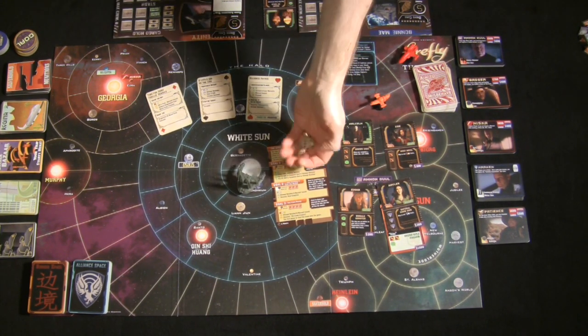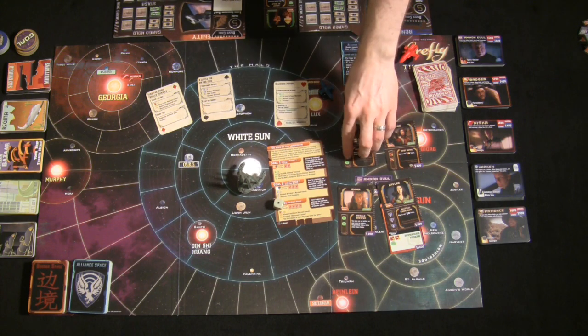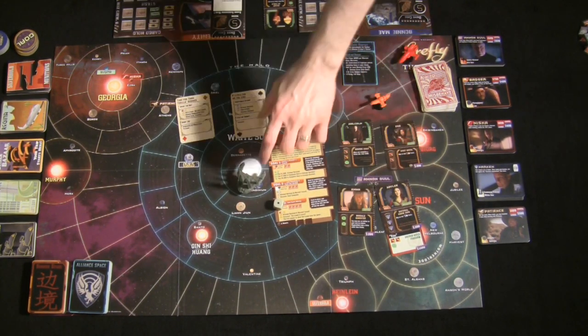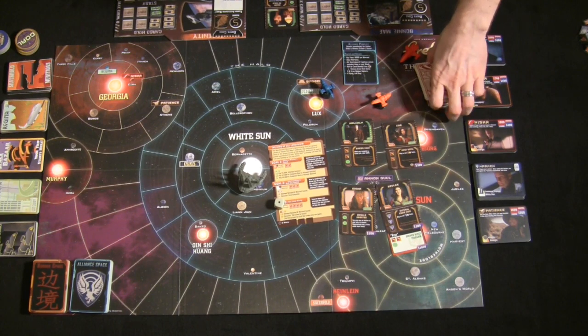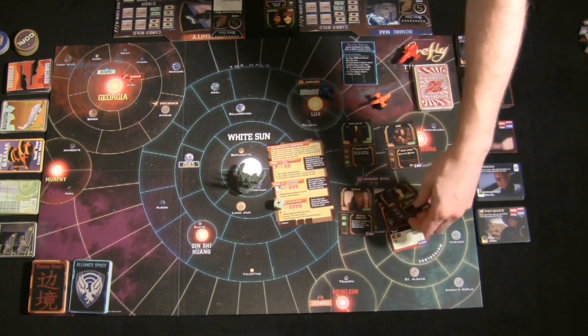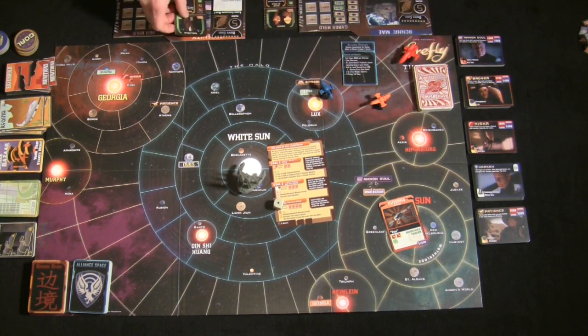For every skill check, roll the die, add all relevant bonuses from your crew and equipment for that skill type — Fight, Tech, or Negotiate — compare to the required threshold, and the card tells you whether you pass or fail. Some skill challenges have special modifiers: 'Kosherized' means no weapons allowed since it's a barroom brawl, and 'Bribe' lets you spend $100 per +1 bonus to your roll.